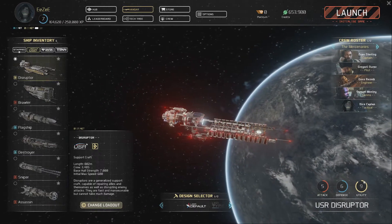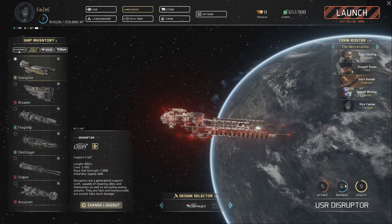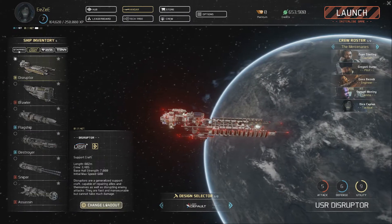As we can see, the Disruptor is mainly focused on utility, scoring a 9 there, and has average scores in attack and defense.